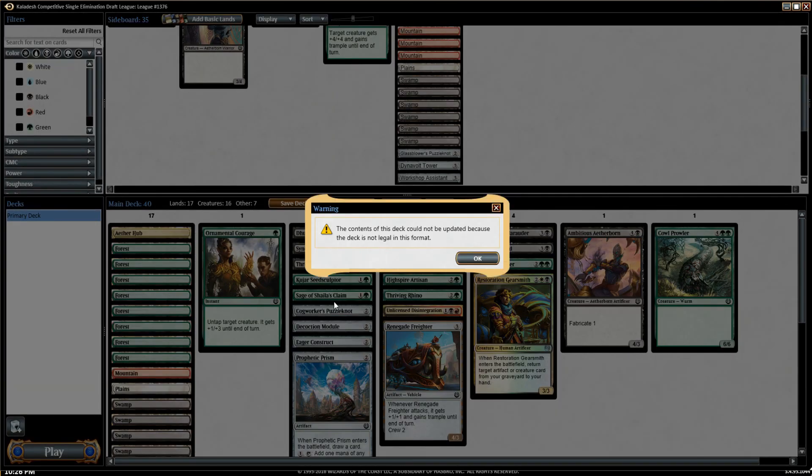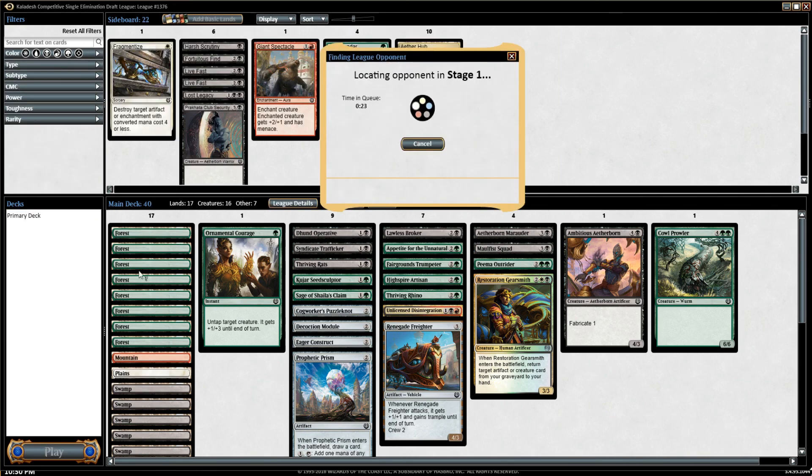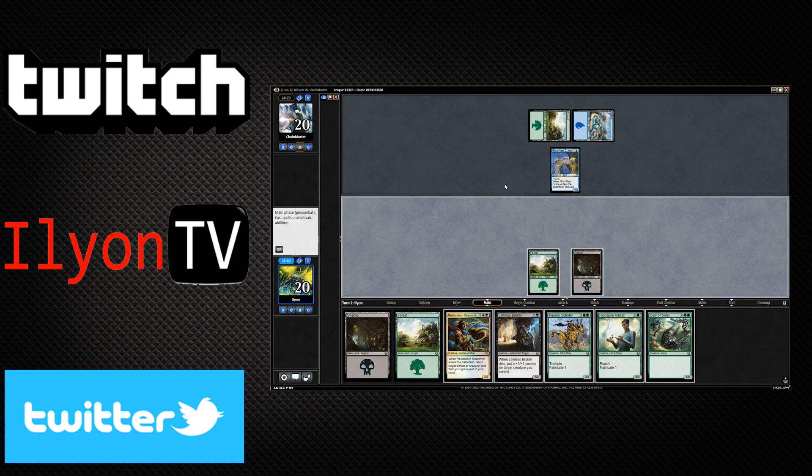Restarting Magic apparently works. We added the lands back in — eight forests, seven swamps, one mountain and one plains. Everything's good, we saved, we're ready to play. I'll see you for round one. Apparently our opponent's got a spicy brew.